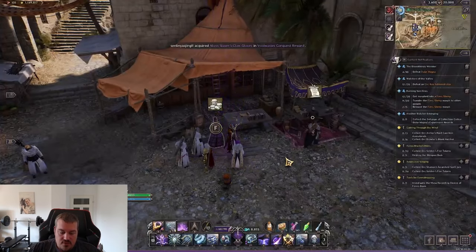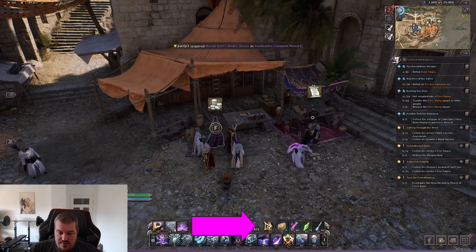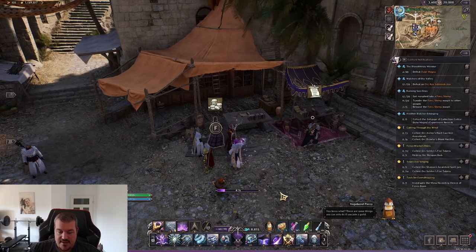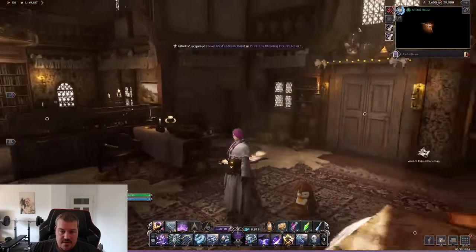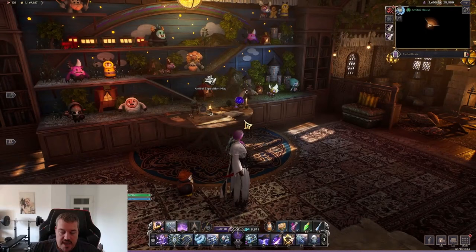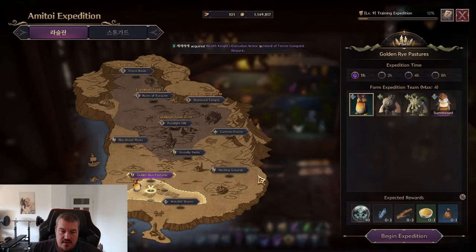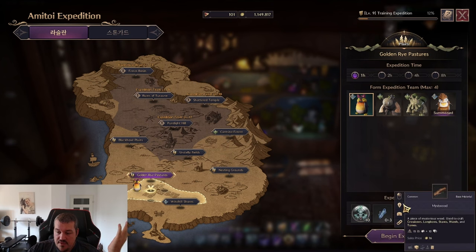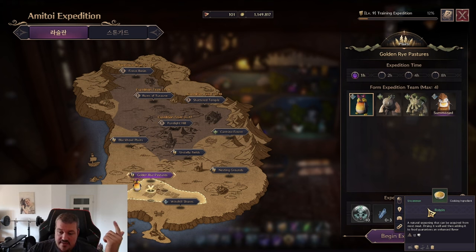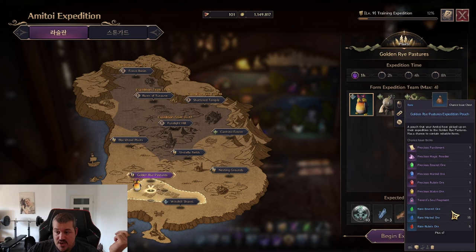The next thing that Ami Toys can do is they have a housing system. If you click your Ami Toy at the bottom, you will port to your house. In this house you will see the Ami Toys expedition map. Selecting the map shows you two options — map number one and map number two. You can send those Ami Toys on expeditions to get rewards, ranging from abyssal contract tokens to crafting materials to food ingredients. Most valuably, you can actually get upgrade materials from here.